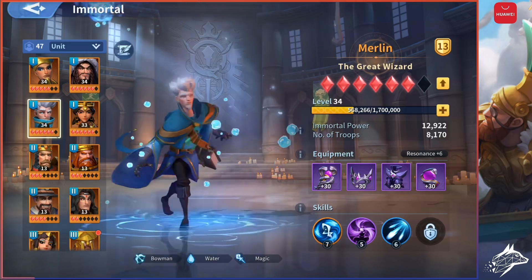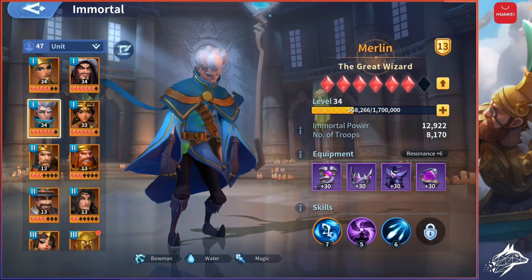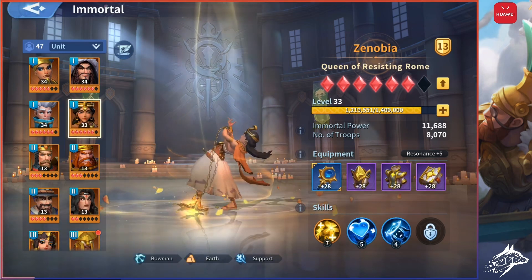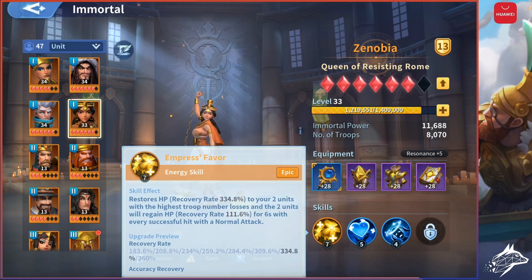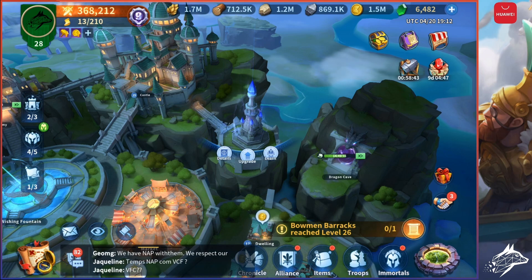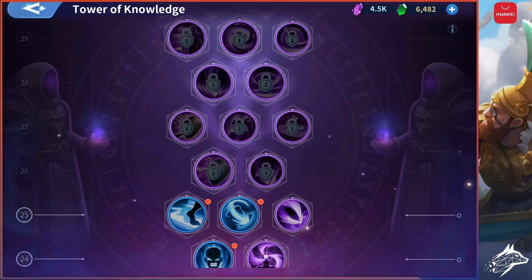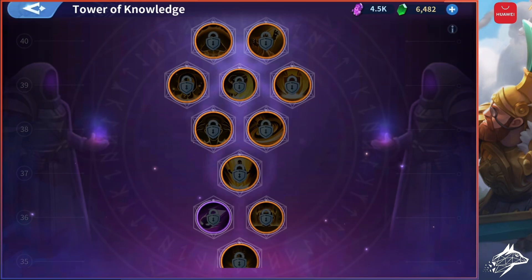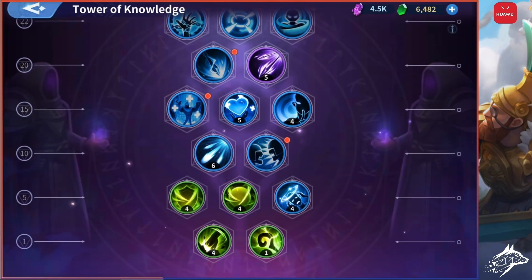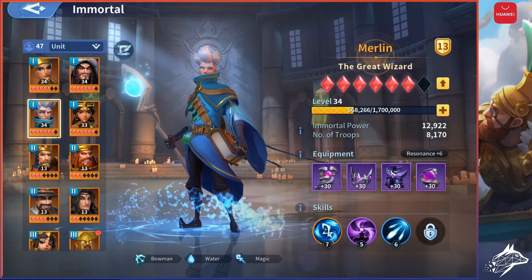But that's not all for the Immortal upgrade. How do you upgrade the skills? In this game, Immortals have just one main skill that cannot be removed because it's the specific skill of that Immortal, but you can learn every other skill. Just go back to your city and go to the building on the right side of your castle called the Tower of Knowledge. Click Learn and a list of skills will appear. Upgrading the level of the Tower of Knowledge will allow you to learn potentially more skills. Learning and upgrading skills costs soul crystals — you don't need any sculpture for the skills, like in Rise of Kingdoms.